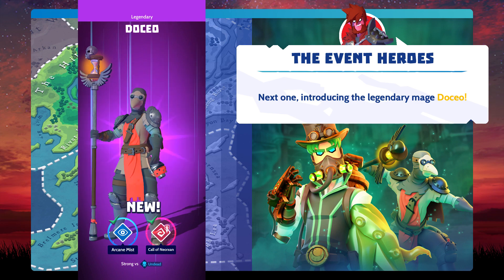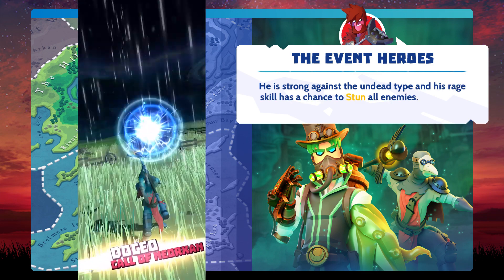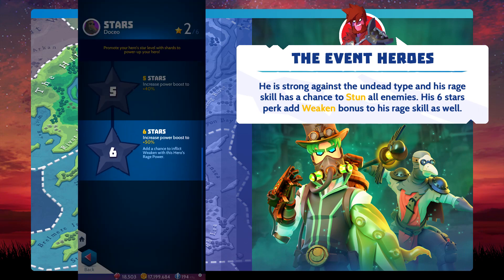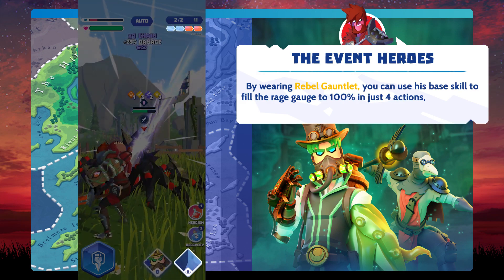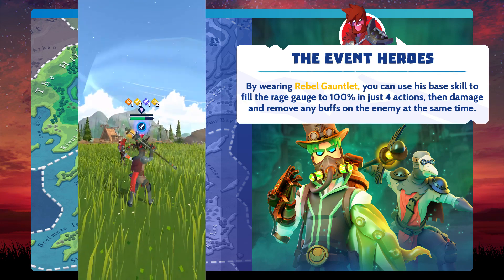Next one, introducing the legendary mage Dosio. He is strong against the undead type, and his rage skill has a chance to stun all enemies. His 6-star perk adds a weakened bonus to his rage skill as well. By wearing the Rebel Gauntlet, you can use his base skill to fill the rage gauge to 100% in just 4 actions, then damage and remove any buffs on the enemy at the same time.